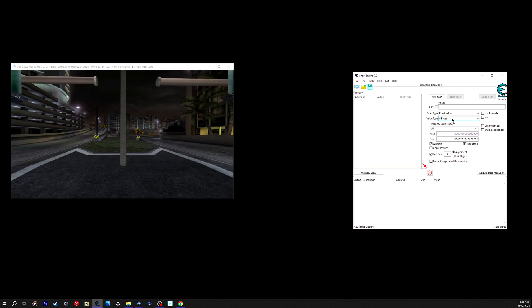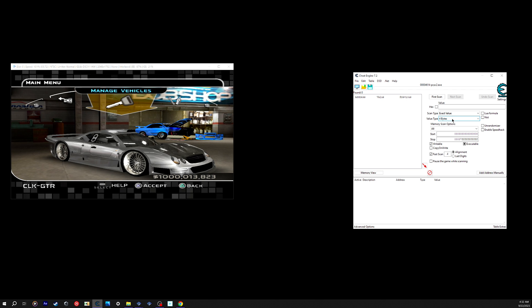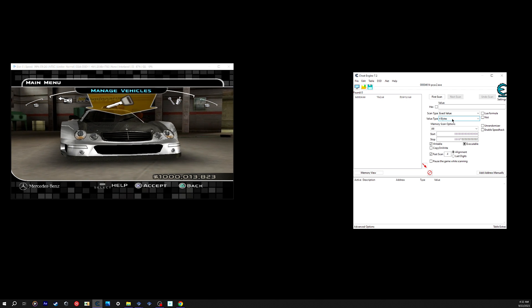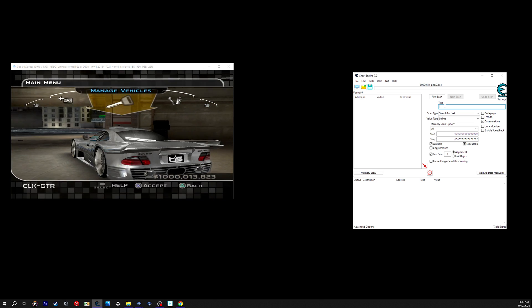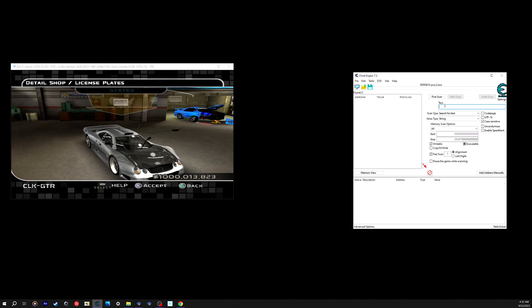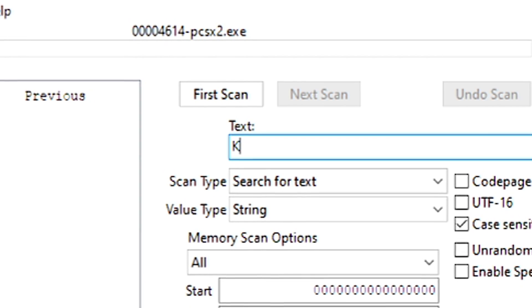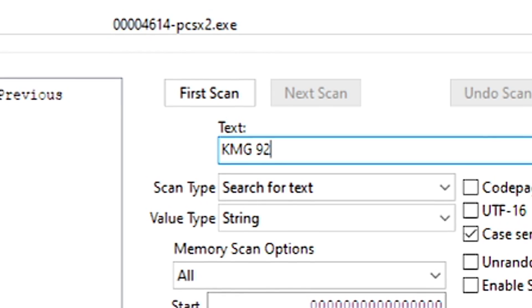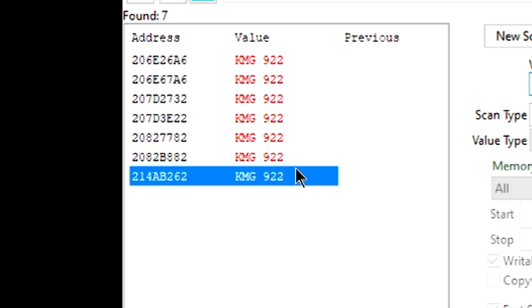On the game itself I'm going to go into the garage - first things first. I'm going to show you how to get the carbon fiber hood just like you see here with the CLK GTR. For the value type in Cheat Engine, make sure it's set to String. Before you type anything, if you want to get the carbon fiber hood for the CLK GTR, go to your license plate, where it shows the letters and numbers, and make sure it's in all capitals - for example: KMG space 922.